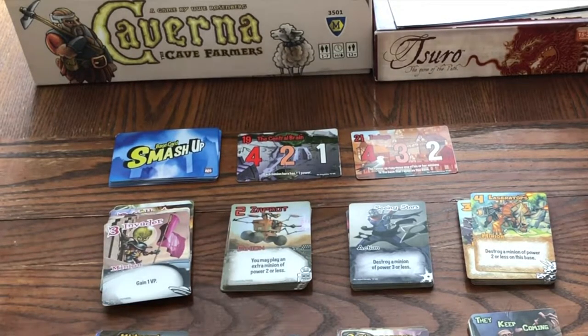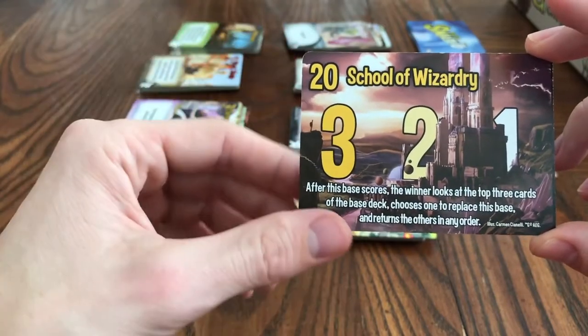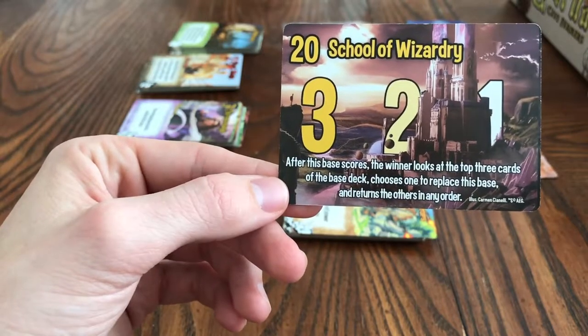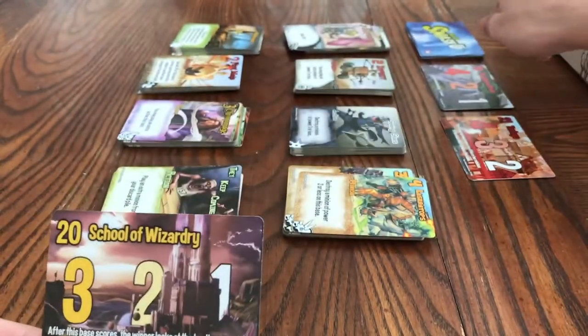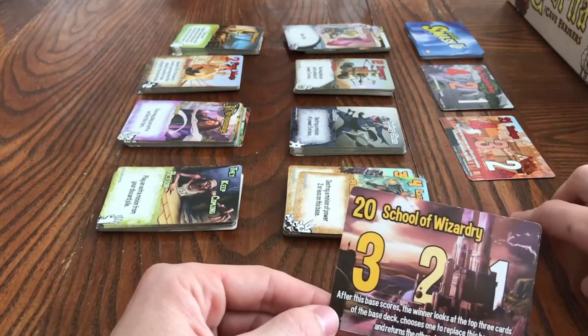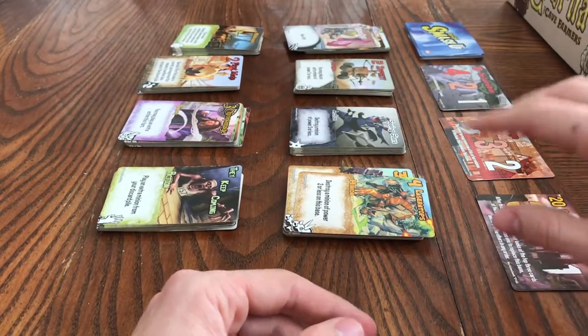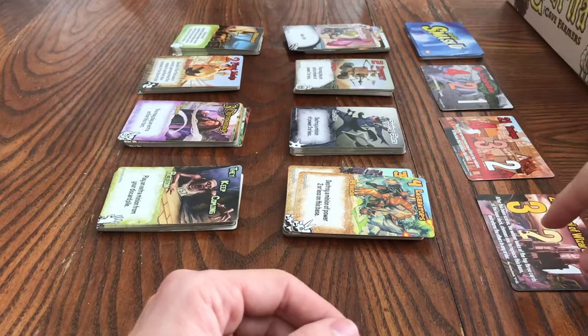Once scored, it's scored usually during someone's turn. This base says that after it's scored, the winner gets to look at the top three cards of the base deck and choose which one to put in next. Every time a base is broken or scored, you refresh it with one from the top of the deck.